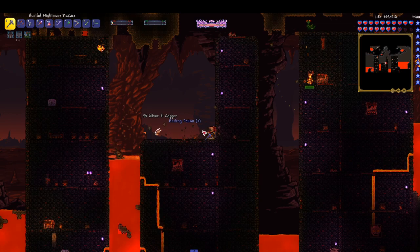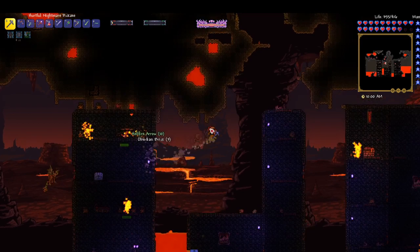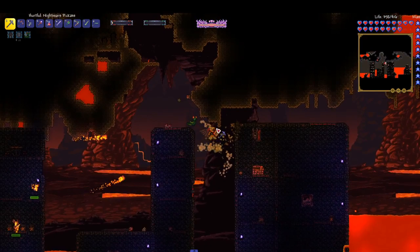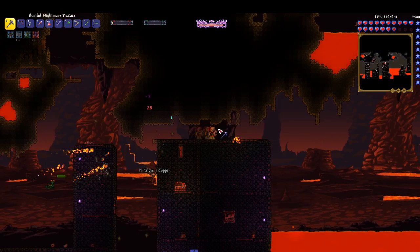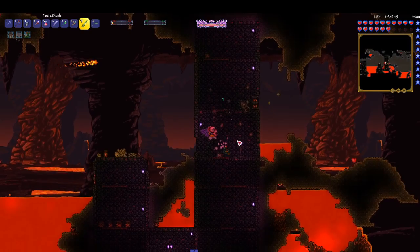That's a voodoo demon — get away from me! I do not want you summoning the Wall of Flesh. That's not why we came back here — we came to get some hellstone and some obsidian, because we need obsidian obviously. There's probably some kind of way to generate it infinitely.